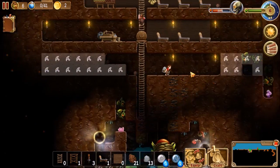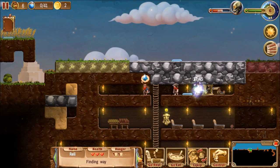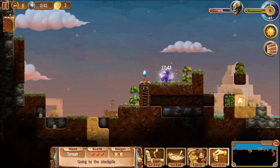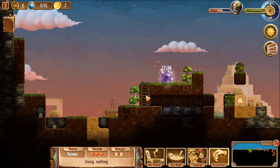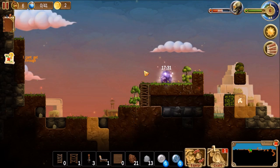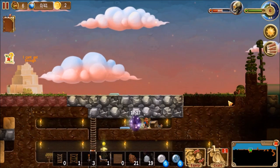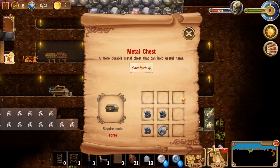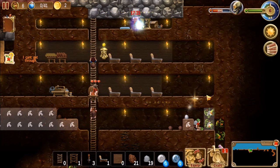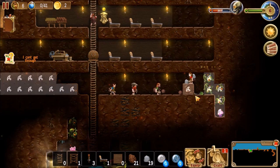Do I have all my dwarves here? I have a feeling I probably don't. Select dwarf — he's still out. Okay. I was pretty sure I had enough of these, but oh well. Metal chests, if I remember correctly, just provide comfort — they actually don't store anything. We want everything here, just about.